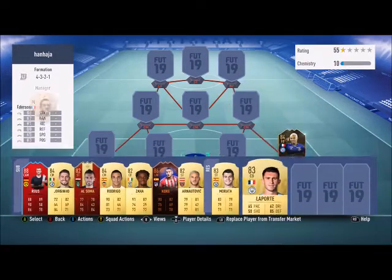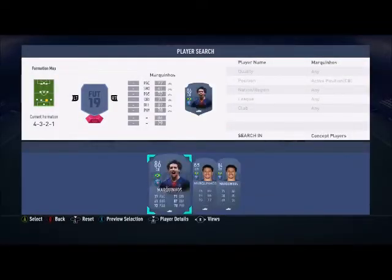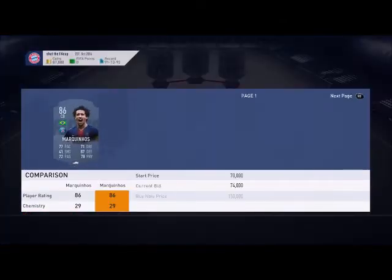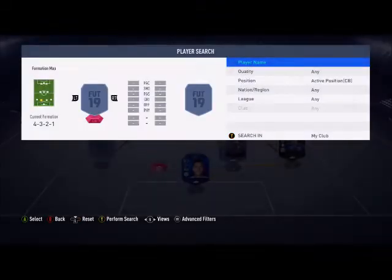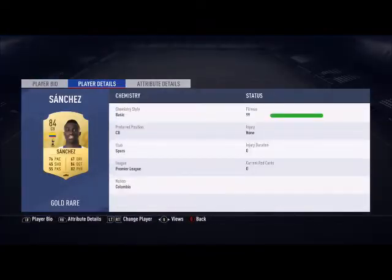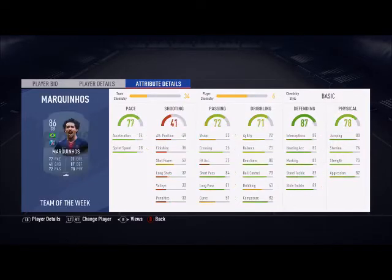I want his price to calm down. As you can see here is his inform — around 80-85k. Left center back I'm gonna be going for another untradable. I packed him at the beginning of FIFA from a two rare gold players pack — Davinson Sanchez, the Spurs beast. He's got 84 defending, 82 physical, good heading — like a beast defender.